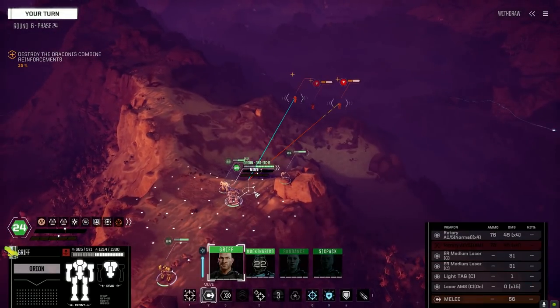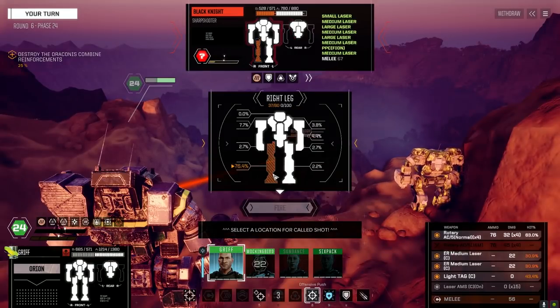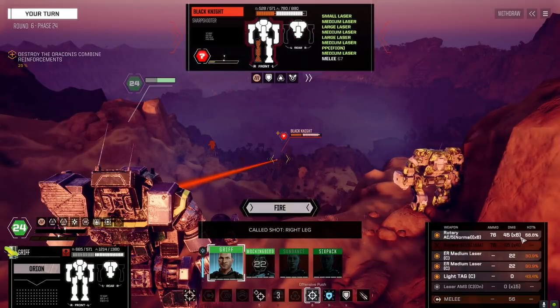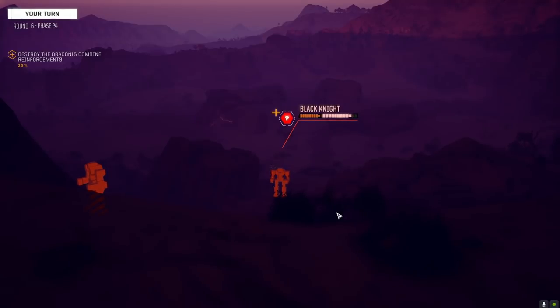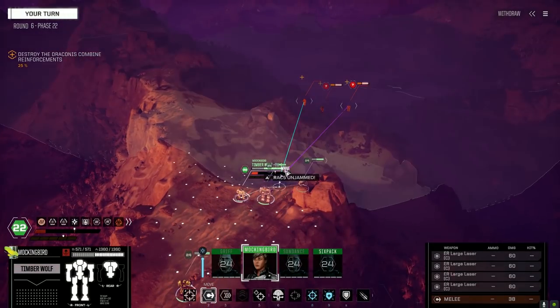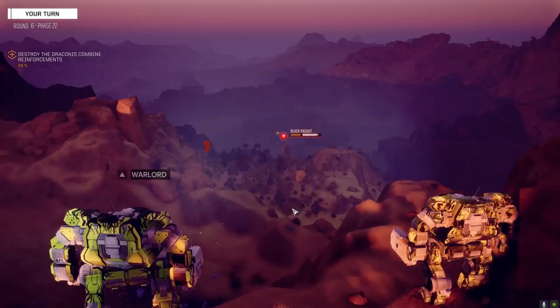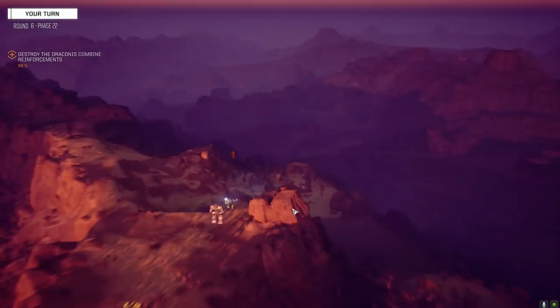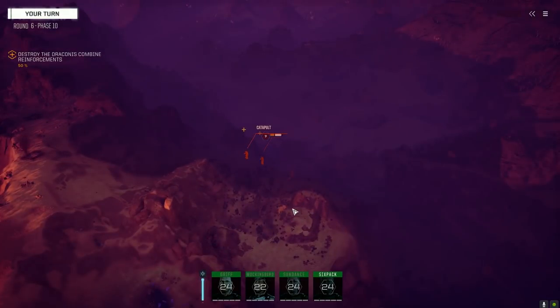Let's go up to this guy's leg — he's got 37 left, dial this back to three. Hopefully we got lucky — yep, not lucky, that was all skill. Have a seat. Let's see Mockingbird — can you pull this other leg off for me please? Well you killed him but I don't know if we got his leg or not. I think maybe you did.